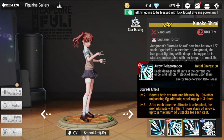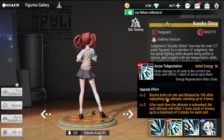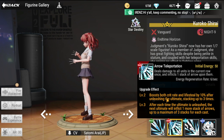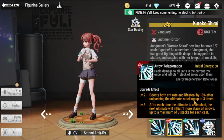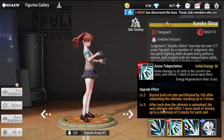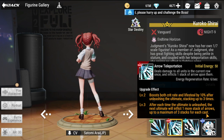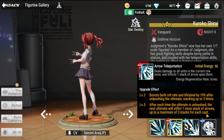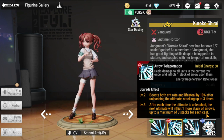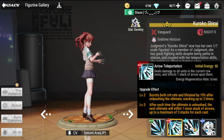She attacks the last enemy in the row and has survivability through lifesteal, plus a boosted crit rate. At level three, after each time the ultimate is unleashed, the next ultimate inflicts one more stack of Arrows, up to a maximum of three stacks per cast — resulting in high damage and high survivability.